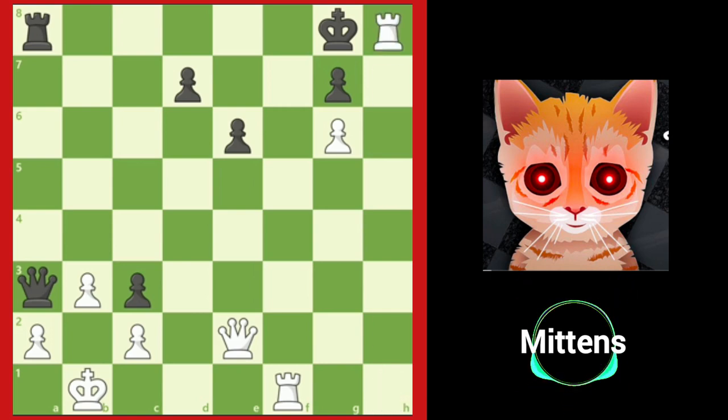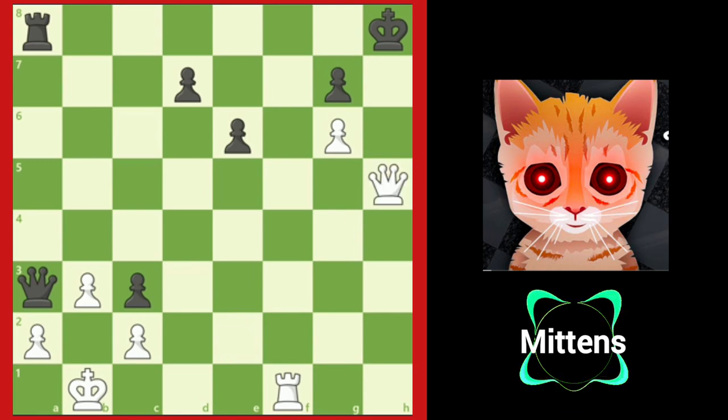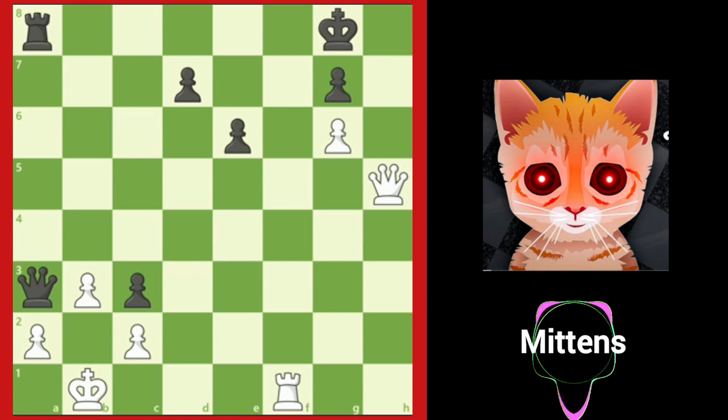Can white's queen deliver a check on the h-file? Yes — queen h5. The king is forced to g8, and now it's mate in one: queen h7 checkmate. Great work solving mate-in-three problems. Now it's your turn to practice finding three-move checkmates on your own.